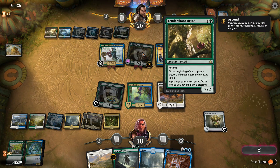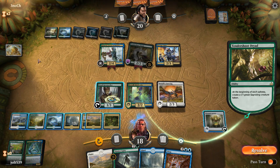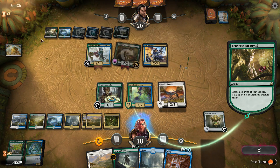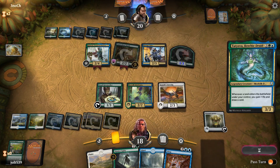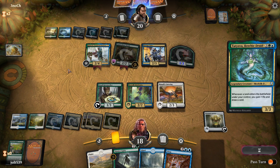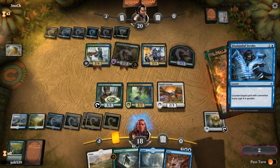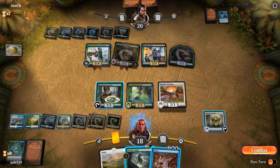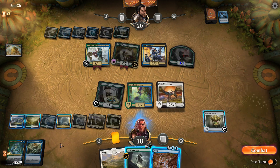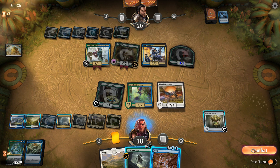Tendershoot Dryad — I need to pick that one up. It's such a good card, especially once you get City's Blessing going — you get a Sapling at the beginning of each upkeep, which is just insane. Let's get down Tatyova and see if it sticks. They do have two mana available... Oh, Disdainful Stroke! They've got it. Okay, we'll let that go through — that's a bummer. Island enters the battlefield. Let's go for a Dryad Green Seeker activation — River's Rebuke is on top. We don't want District Guide, so we'll keep that. Let's go to combat.